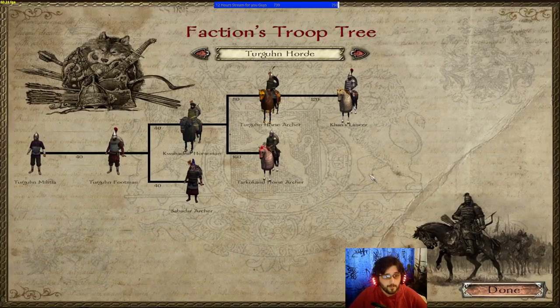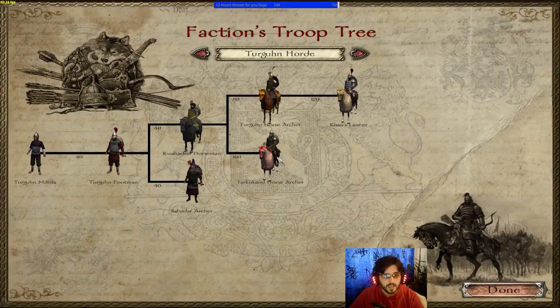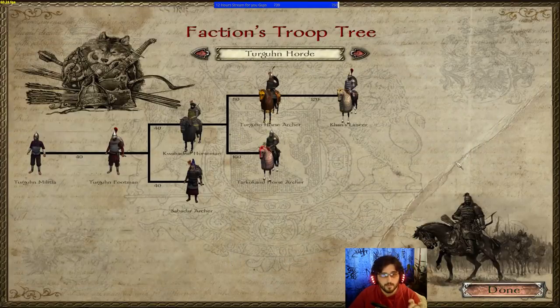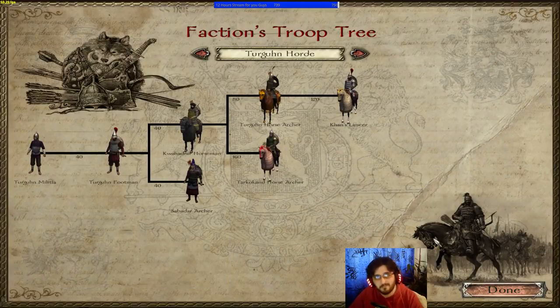The Turgan Horde is a stronger version of both the Serenids and the Kurgits. They have Sabadar Archers with Turgan bows and arrows, Tarakand Horse Archers who are probably the best mounted archers in the game, and Con Lancers who are decent but not as strong as Swadians. They're essentially a viable, stronger version of the Kurgit Khanate faction.